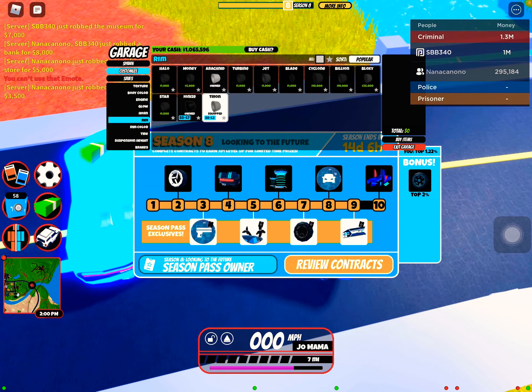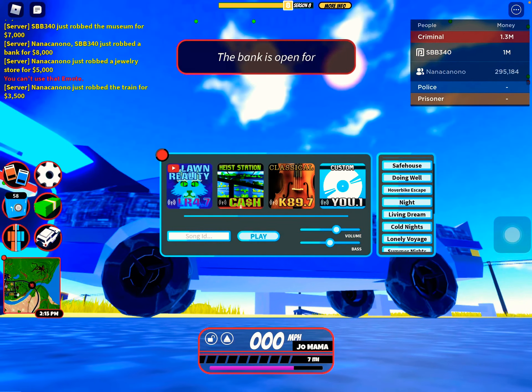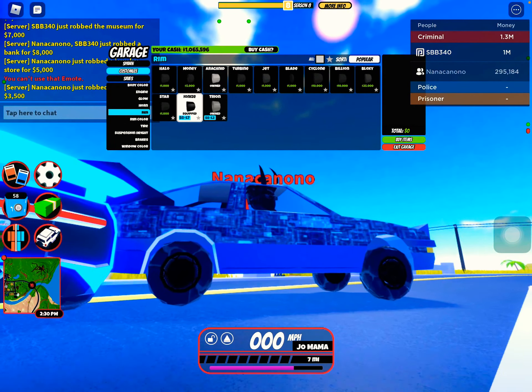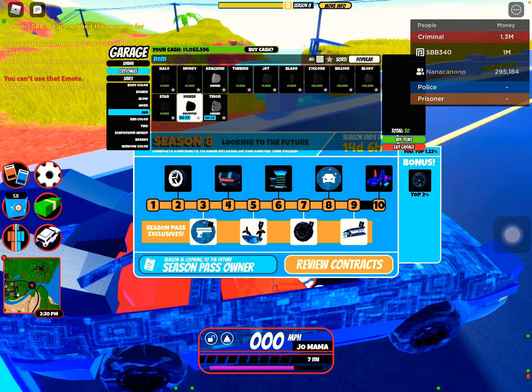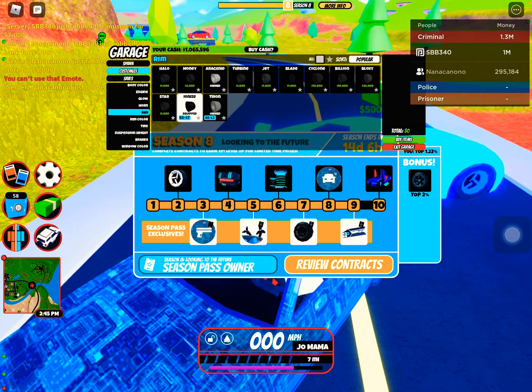Oh, the rims. The tri-on rims — I actually have them equipped right now. These are the tri-on rims. And then the other rims are the ionized rims. I personally really like these rims, actually. They look really nice. And then there's also the teleport chambers and the circuit gun skin, which we already did.